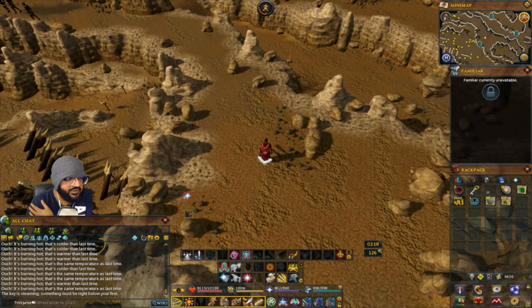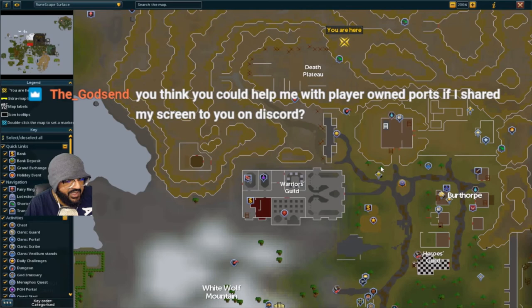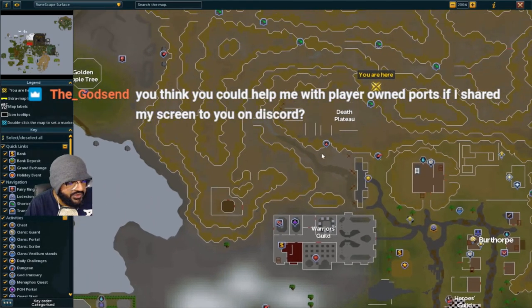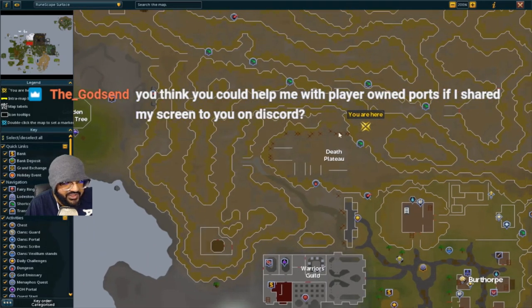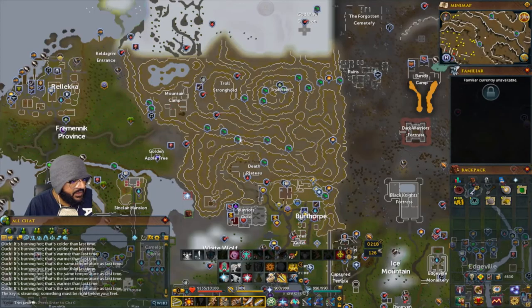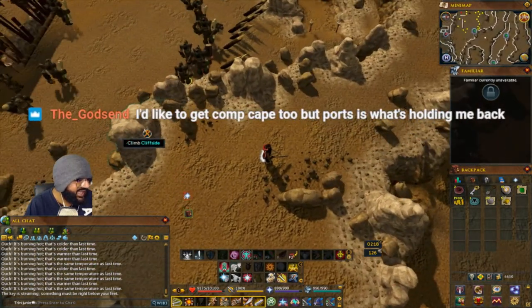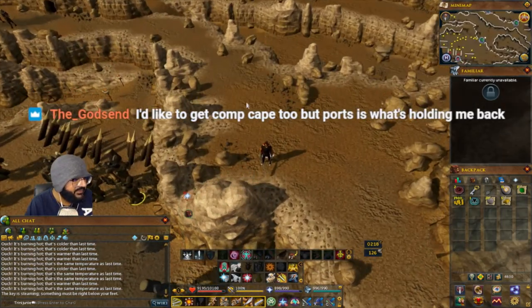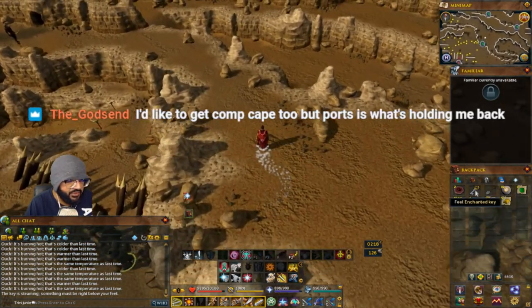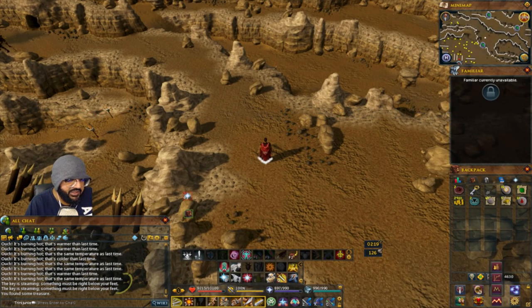For this one, teleport to the Birthright lodestone and start running through the area. Once you reach this spot you'll see some little spikes — go inside and you'll find a cliffside you can climb. It'll be right in the middle here. Feel the key and dig to get the treasure.